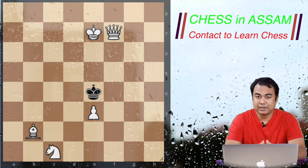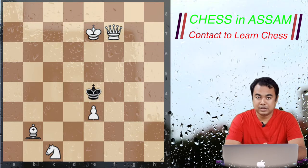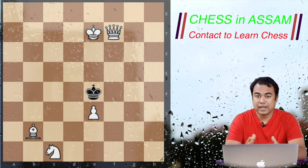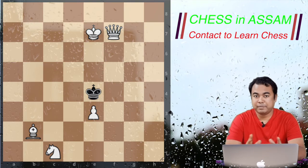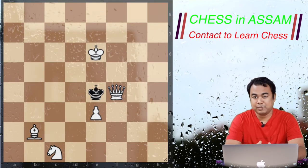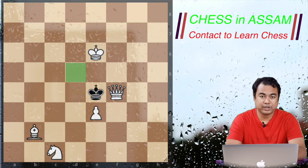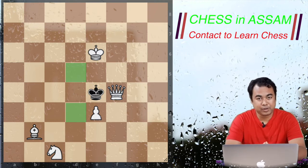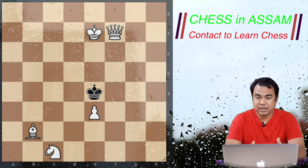If you are interested in learning pattern recognition, don't forget to subscribe to our channel and press the bell icon. For pattern recognition, remember: if you find the patterns of a particular checkmate position, don't forget to find the problems with the patterns — this will help us in our planning. The first pattern: the white King is blocking the d5 square, the knight is blocking the d3 square, and the Queen is giving checkmate.